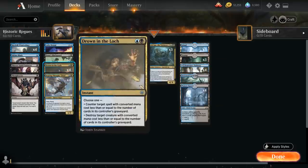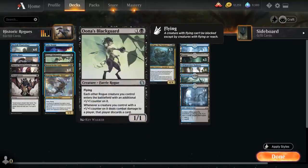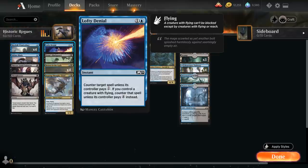We also have the full playset of Drown in the Loch, a very powerful card that can act as both a counterspell or a removal spell. It looks at how many cards the opponent has in their graveyard and checks that against the converted mana cost of the card we're trying to counter or kill — that's why milling the opponent is so important. Then we've got four copies of Una's Blackguard and two copies of Lofty Denial to round out our counterspells. Lofty Denial counters a target spell unless its controller pays one, or pays four instead if we control a creature with flying — and there's no shortage of cheap flying creatures in the deck.